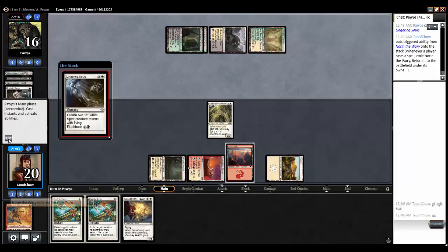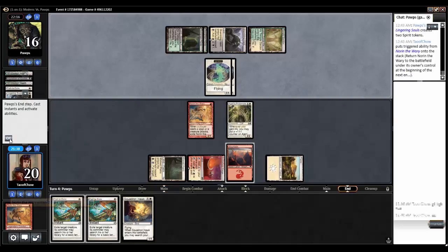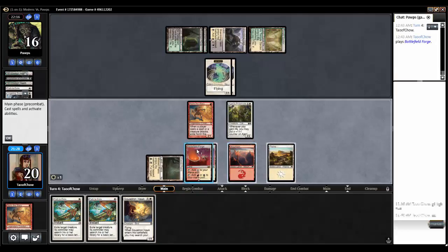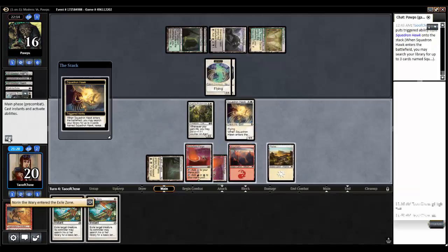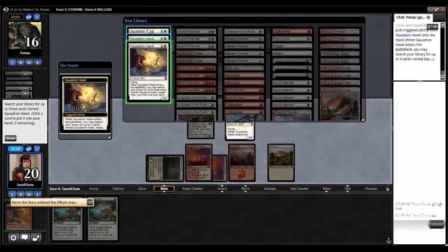Opponent plays Lingering Souls — that's fine. He comes back. Battlefield Forge, let's take it anyway. Tap, tap for Squadron Hawk. Always yield. I think what I'll do is take two Squadron Hawks, because once I have these two white creatures out I can pay to shuffle my Soul Warden back into play.